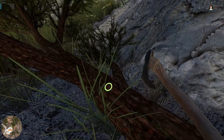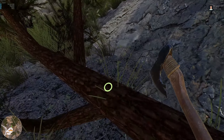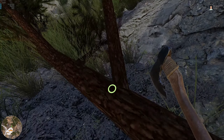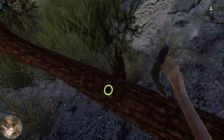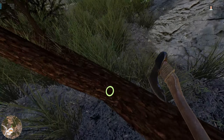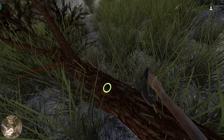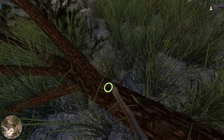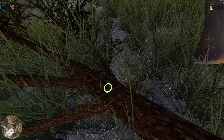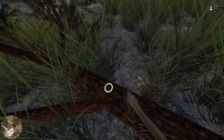The best way I've found to delimb a tree with an axe is to find where the limb meets the trunk and aim for the center of the trunk. I was trying to get the limb itself, but I think aiming toward the center of the trunk is the best way. I can definitely see that getting a grapple to load logs into the back of this truck will come in very handy soon.